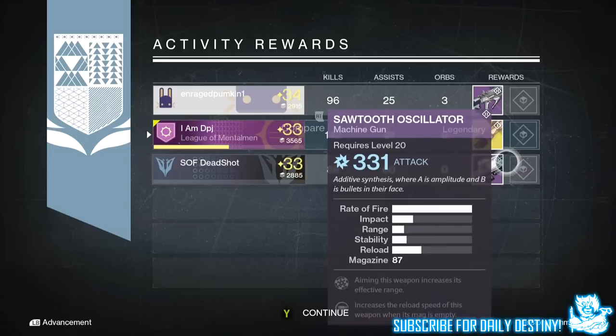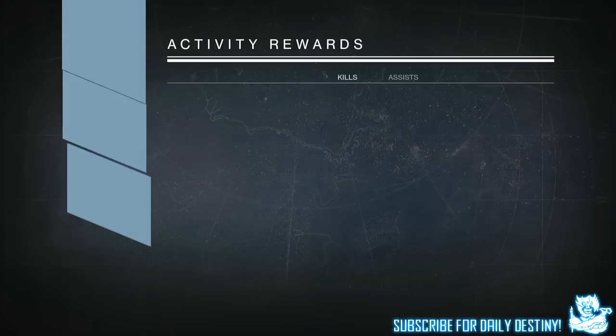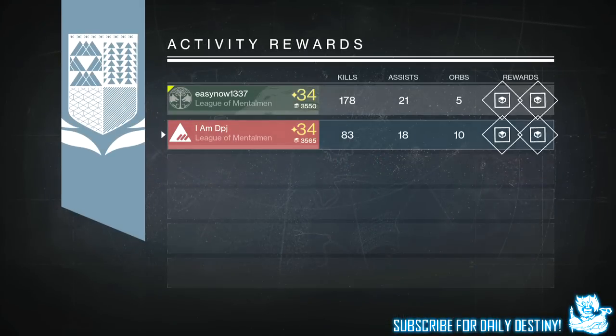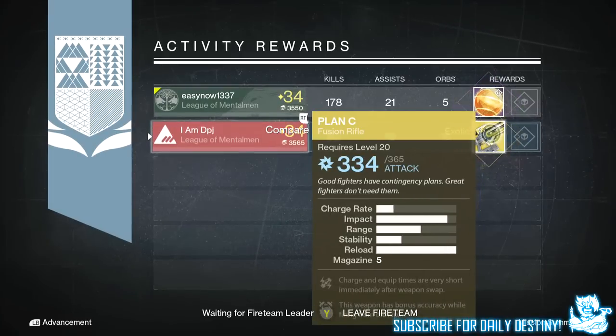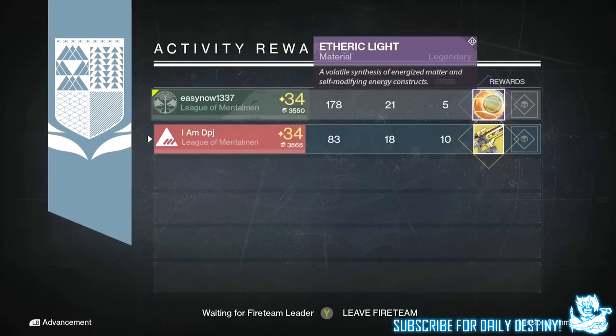Moving on to my titan, I got the exotic fusion rifle the Plan C, which I already own and is already maxed out, so this was basically just another shard. I also got a Ferric Light which is used to upgrade legendary gear.